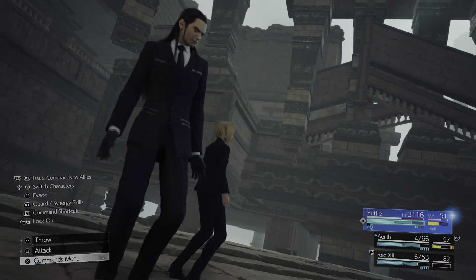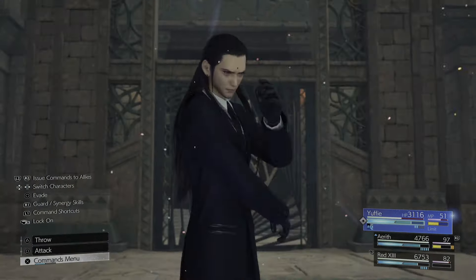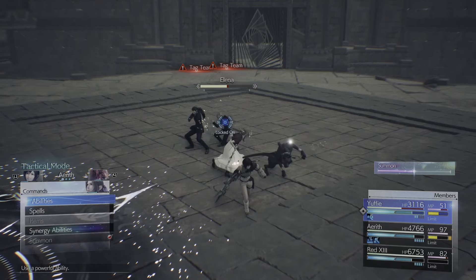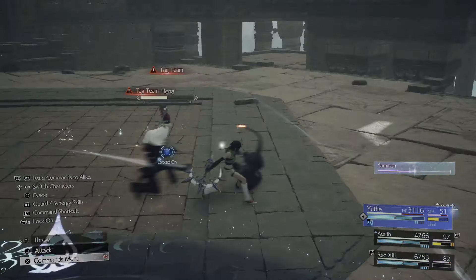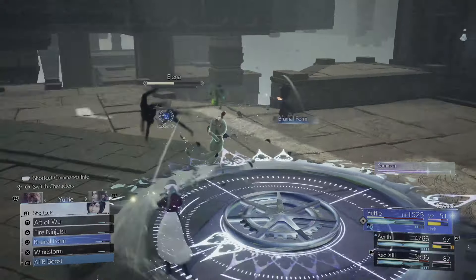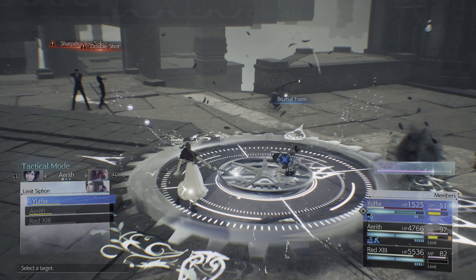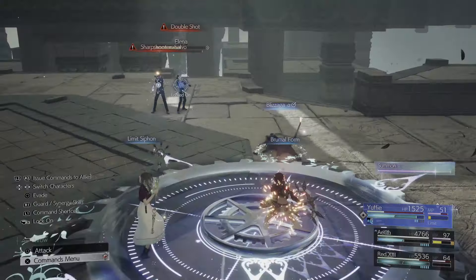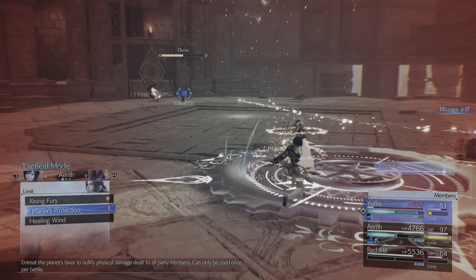Now we're in a good position — you can see the ATB Boost bars for Aerith and Red 13 are nearly full going into the second phase, which is crucial. We want to knock the Turks out of their synergy ability — tag team — as quickly as possible. With Aerith we're going to use Limit Siphon on Yuffie. It fails the first time, so we go back to Aerith, use Limit Siphon on Yuffie again, then cast Planet Protection with Aerith to mitigate the damage and make the battle a lot easier and more efficient.